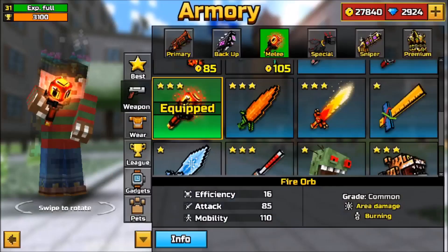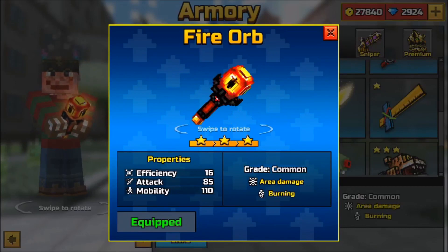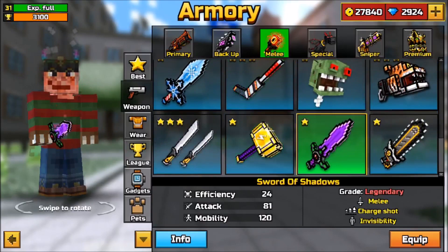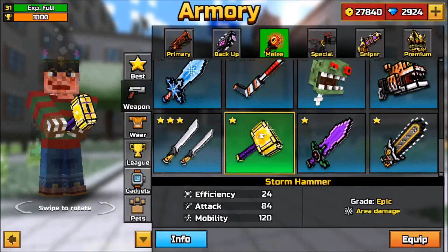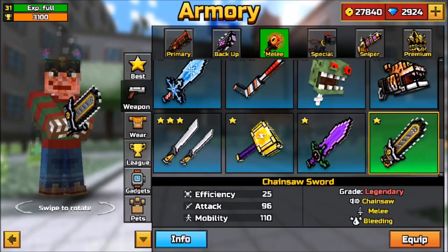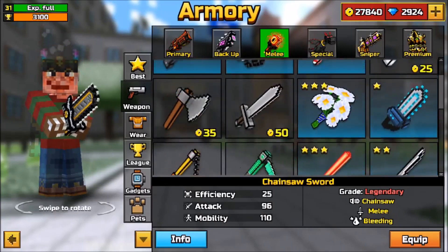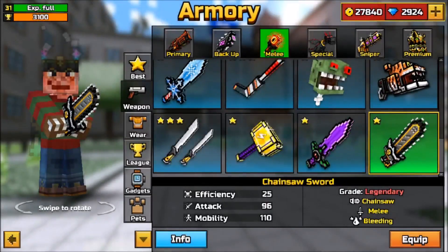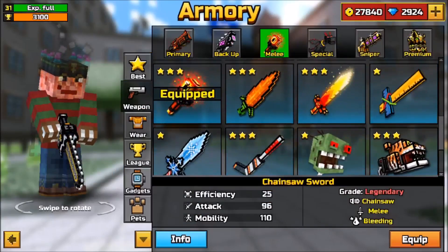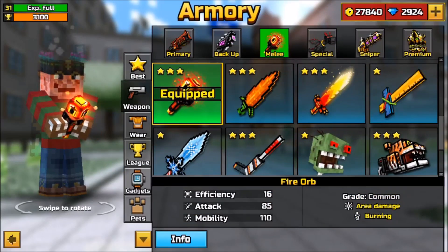I wasn't misled by its powers — I thought it was overpowered even though its efficiency, attack, and mobility stats aren't that impressive compared to other melees. But the Fire Orb can beat any of those weapons in Pixel Gun 3D. And here's the thing: don't trust the efficiency ratings on weapons in Pixel Gun 3D because they're often inaccurate — a weapon with six efficiency can be better than one with 25. Use what you're comfortable with, and for me that's the Fire Orb, which I think is one of the best melees in the game.